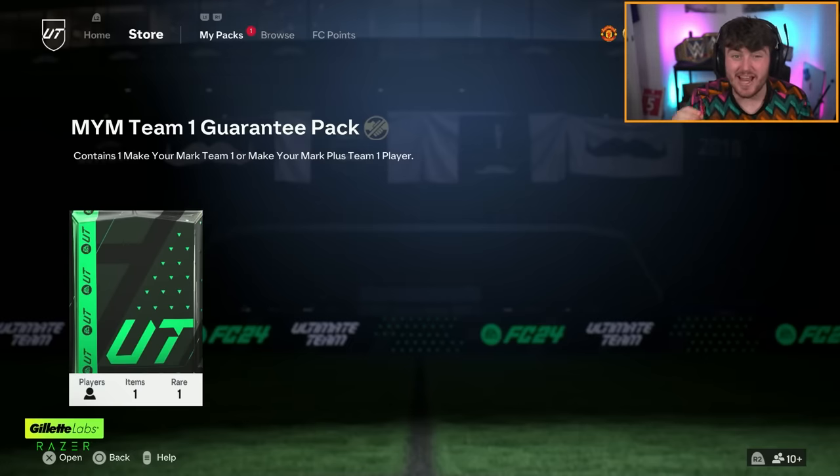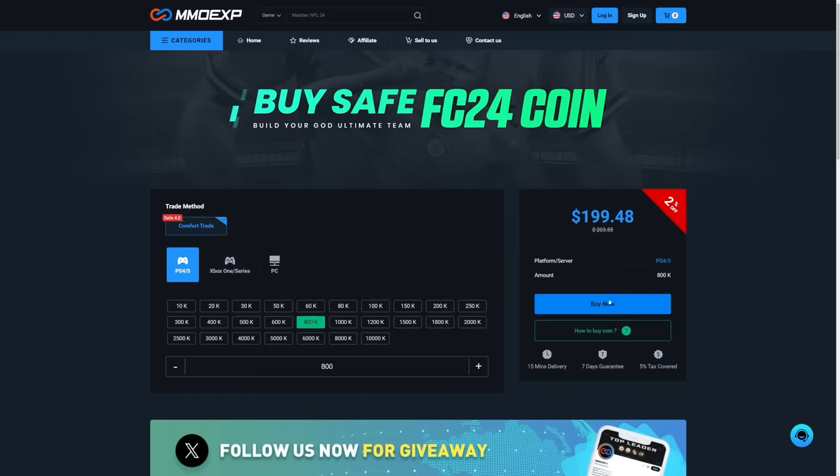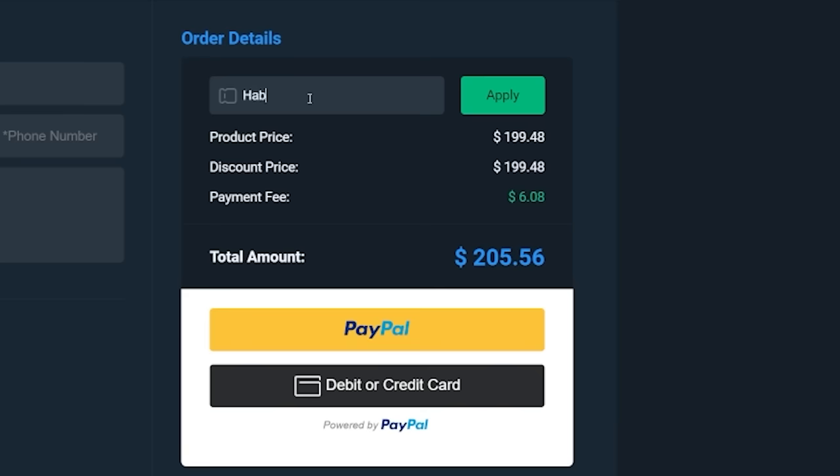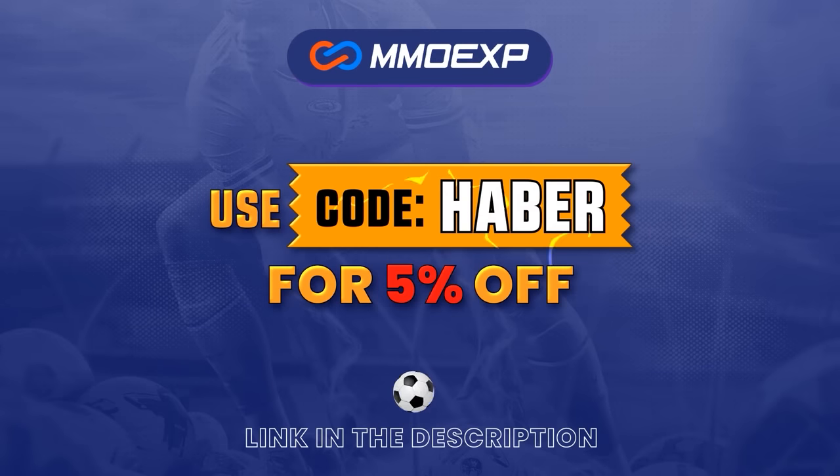EA dropped a guaranteed Make Your Mark Team 1 pack. Let's open up a bunch of these and see what we get. If you guys are looking for cheap, fast and reliable Ultimate Team Coins, check out MMOEXP.com. Link in the description. Save 5% using code HABER.